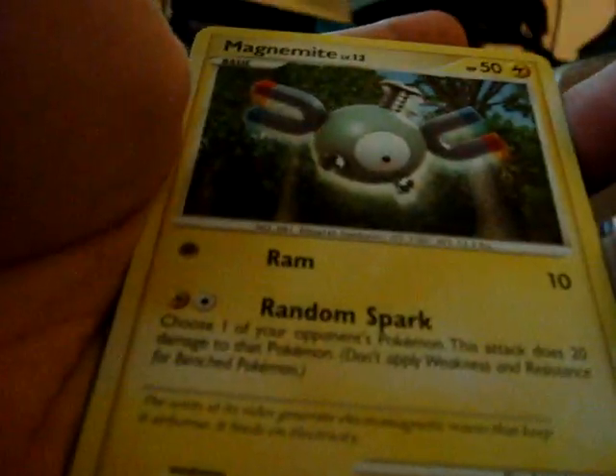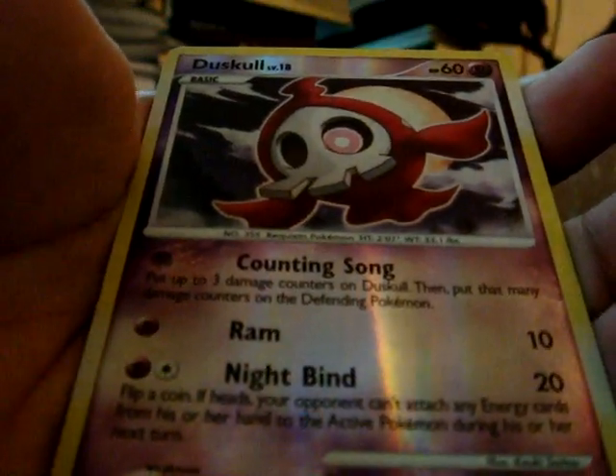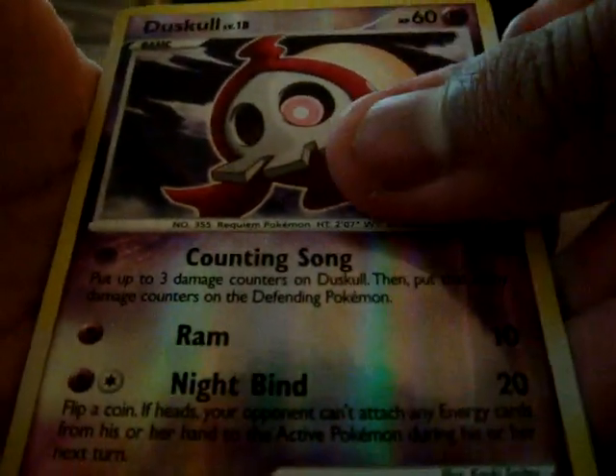Alright. Duskull, Ponyta, Magnemite, Magnemite again, Bellator, Warp Energy, Scythera, Energy Switch, Duskull Reverse. This is one of the secret warriors I believe.